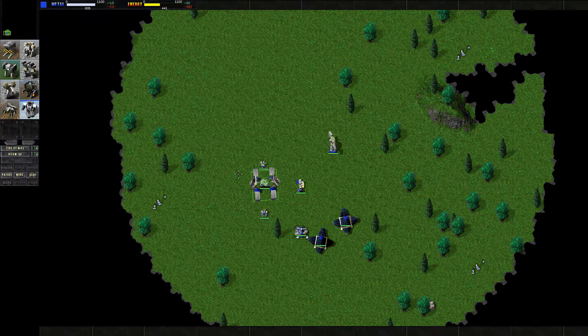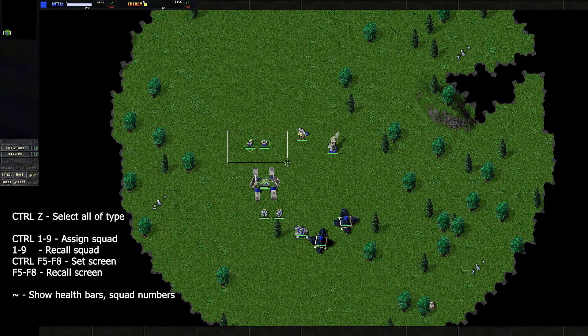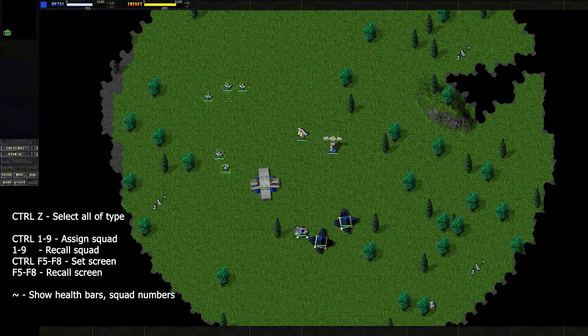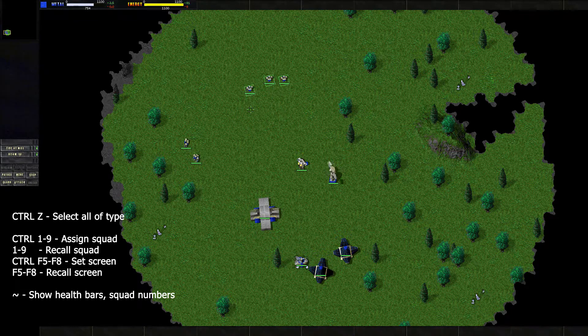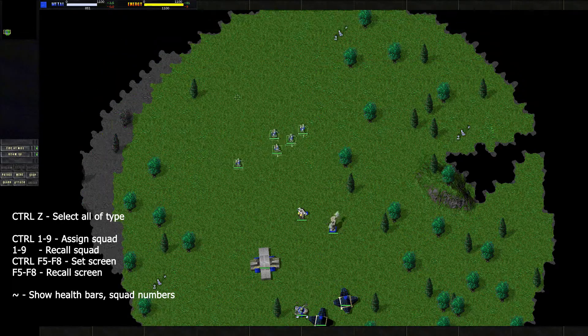Next we have unit selections. We can group up units in squads to make it slightly easier to control them out on the battlefield. First though, if you have a subset of units selected, like these two Peewees, and you use CTRL+Z, you will select all units of that same type across the map. To group units, have the selected group that you want, then use CTRL+1 through 9 — you can see the little number there showing which squad it is. If you don't see that number or the health bars, the tilde key to the left of 1 will turn those on. Then just recall a squad with its number.